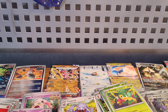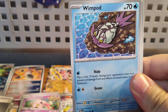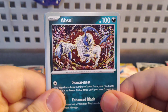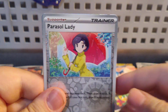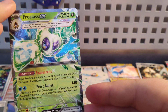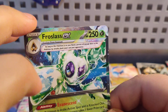Let's get into this final pack. Our final energy is a Steel energy — iron or steel, same thing. Got a Wimpod, Elekid, Tinkatuff, Trubbish, Orthworm, Absol, Simisear, another Wimpod, a Parasol Lady — and our final card of this video is a Frostlass EX! Let's go!